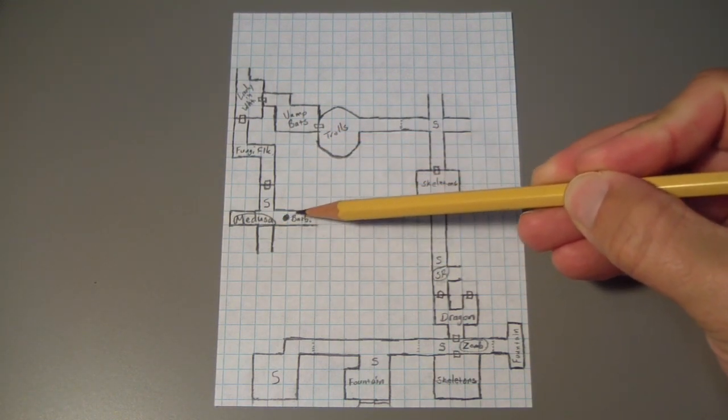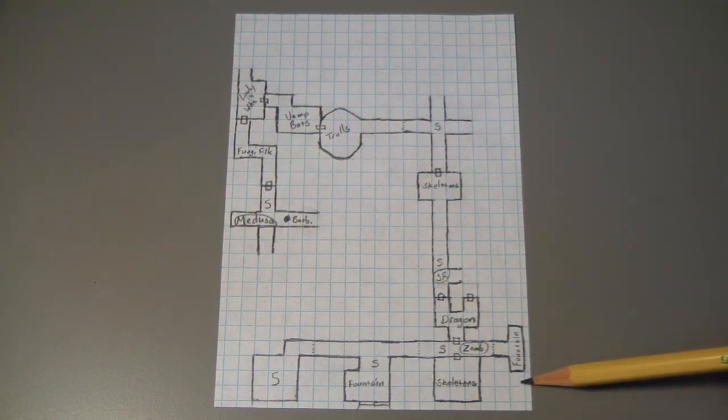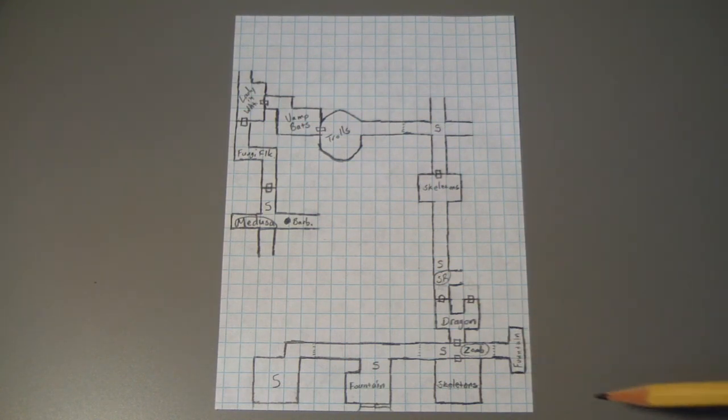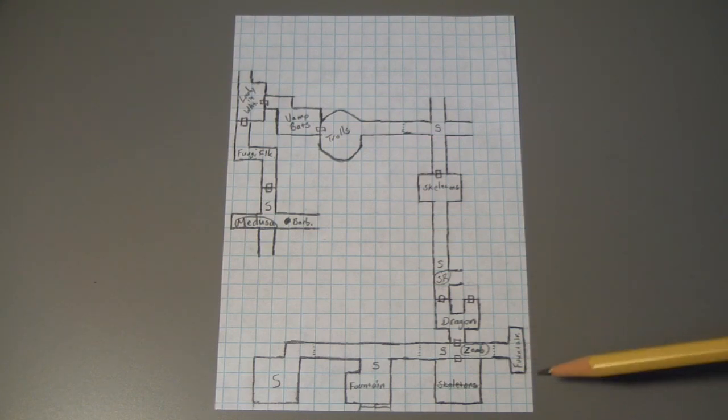Before I make my decision to go south or east, I want to talk about a mistake I made. When I drew this room with the fountain in it, I truncated it because I was on the edge of the map. I called it a corridor because it was narrow, but that was wrong — I rolled for a room. On page 41 of the rulebook, it says that even if it's narrow due to truncation, it still counts as a room or corridor per the random room roll, and you still roll for its contents even if it's only one square in size. So when I marked it as a corridor, I should have called it a room and rolled accordingly.